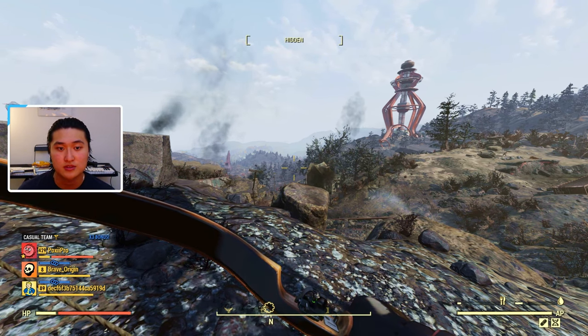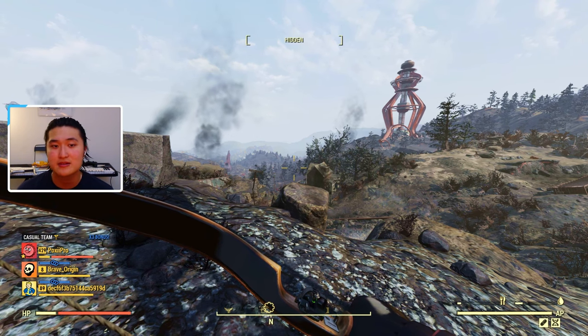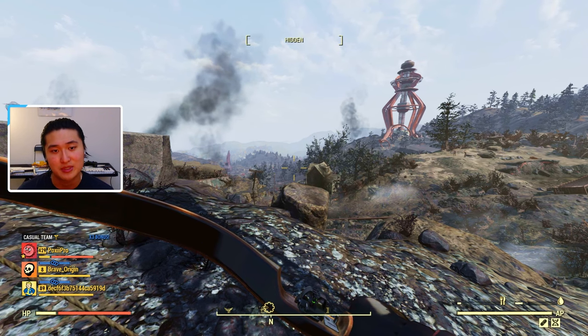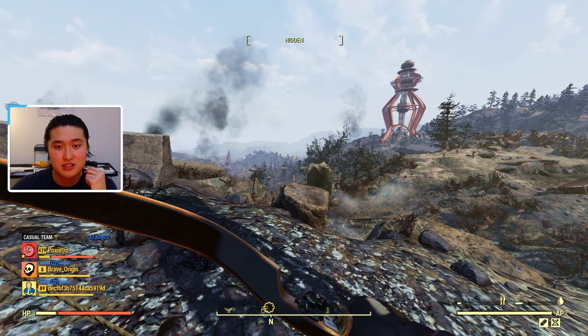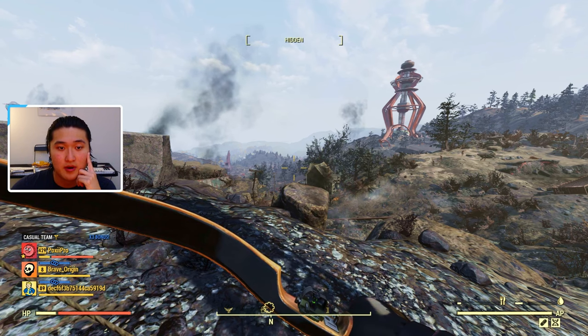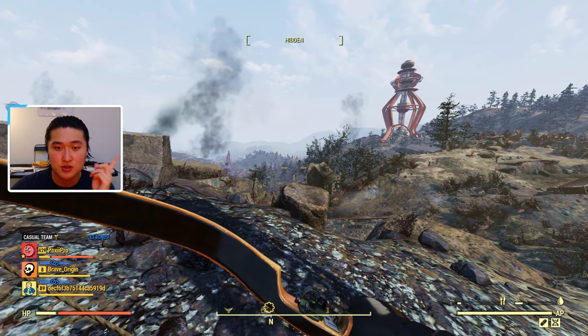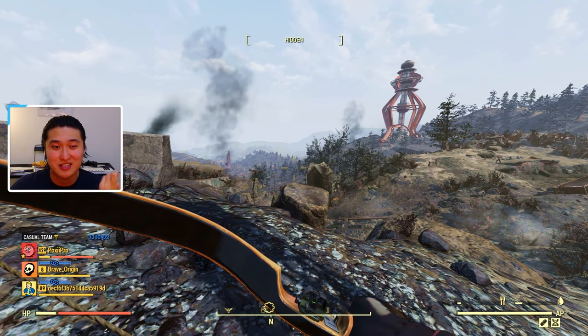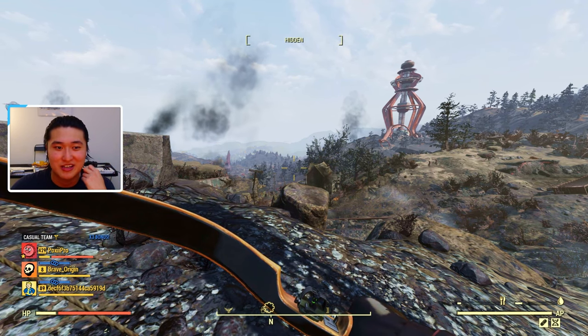Certain enemies will also drop steel scrap, like killing Liberators, Eyebots, Protectrons, Gutsy — so robots. If you run silos, you'll probably end up picking up a decent amount of scrap from each of those robot kills. And then you can go to a workshop on the map called the Grafton Steel Yard Workshop. There are also iron deposits around the map that you can set your camp near and then set up an extractor to harvest passively.